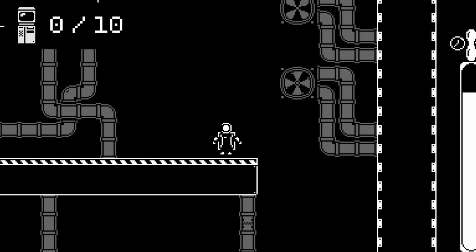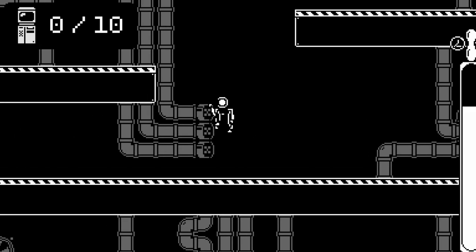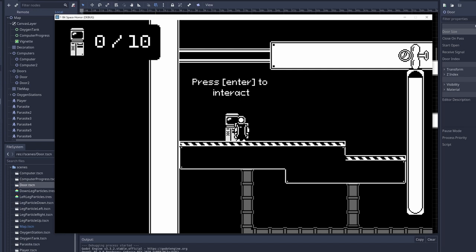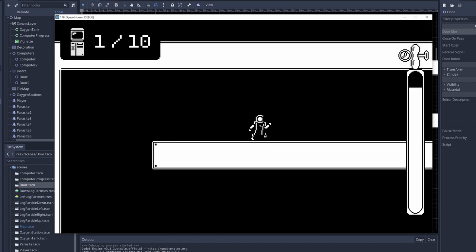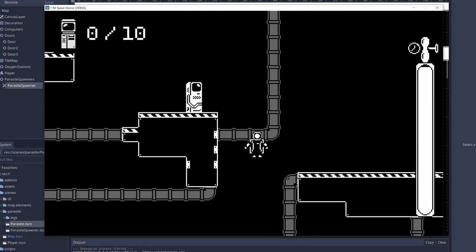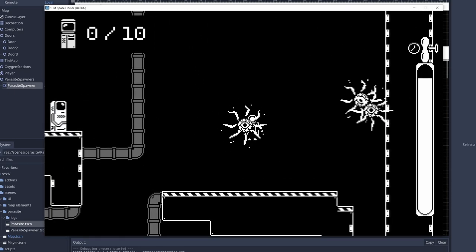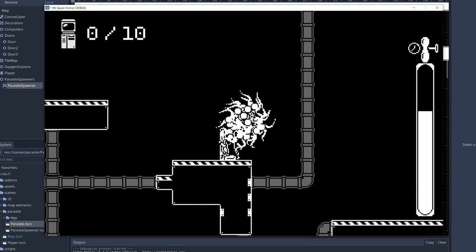Back to the level design side of things, I needed some way to make sure that the player activates the computers in each section, or else they might be locked out with no way to finish the mission. So I added the ability for the computers to send a signal and unlock certain doors. I then needed a way to set an area to randomly spawn parasites, so I made this parasite spawner component that starts spawning parasites when you're inside it. I can set a cap on the number of parasites, and if any die, it starts spawning again until the cap is reached.